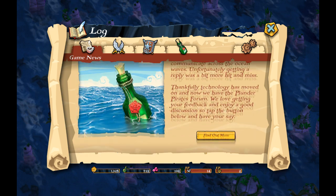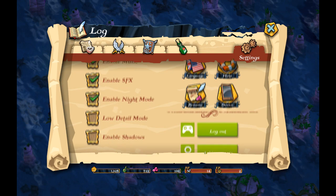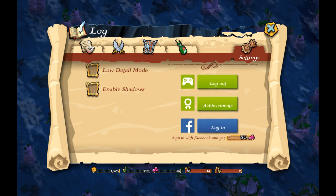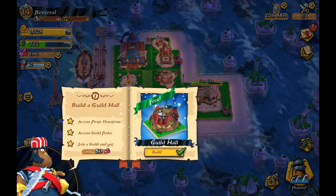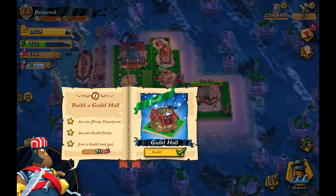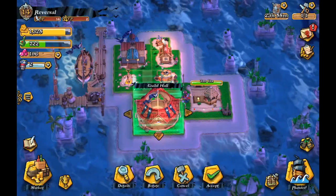We got some logs here and settings: music, SFX, Low Detail Mode, Enable Shadows. If we log in with Facebook we get 50 gems — not interested at all. You guys can add me on Facebook; I'll leave my personal Facebook in the video description below. Anyway, we got a guild hall for free — let's go ahead and build. This looks like a pirate circus!